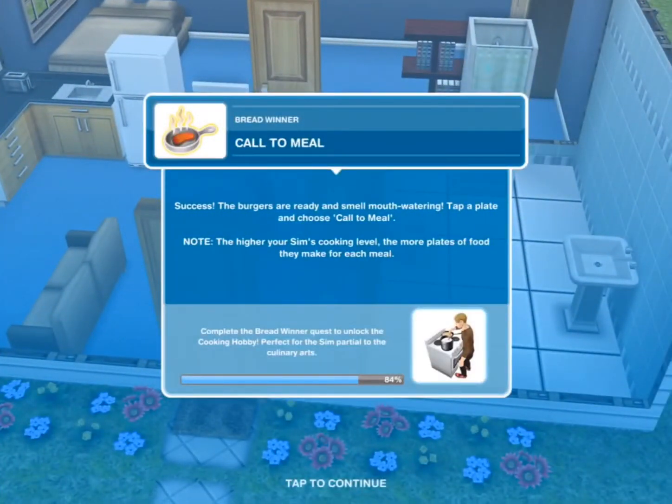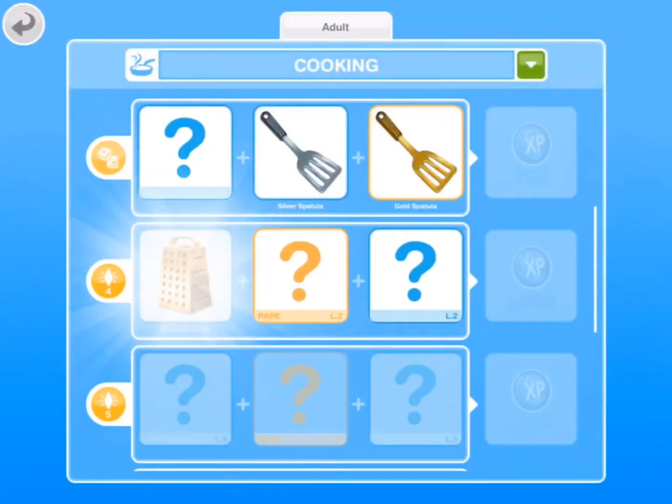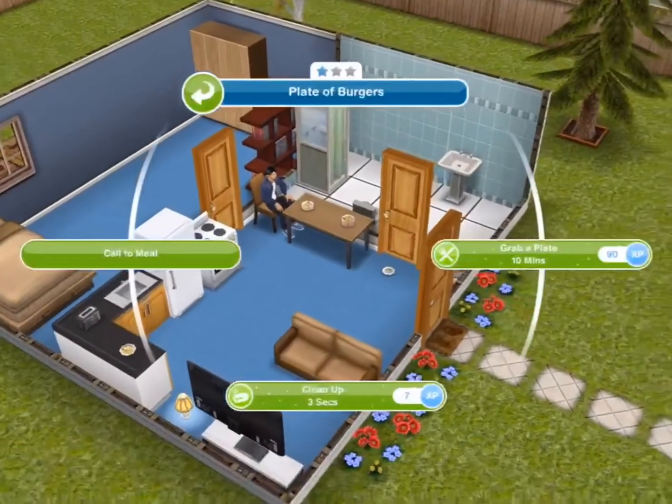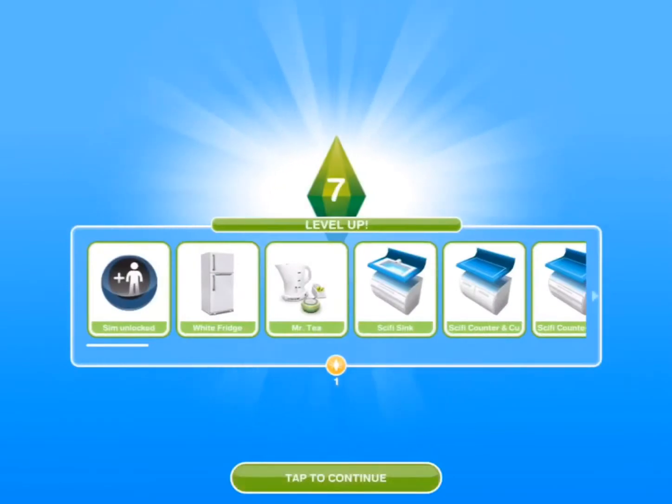Call to meal — success! The burgers are ready and smell mouth-watering. Tap a plate and choose call to meal. Note: the higher your sim's cooking level, the more plates of food they make for each meal. Just click on the plate and say call to meal instead of grab a plate.